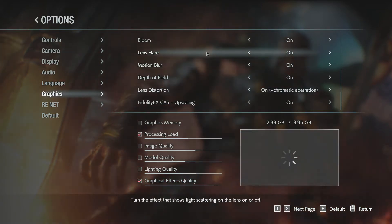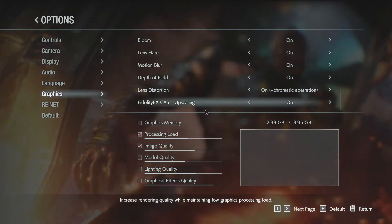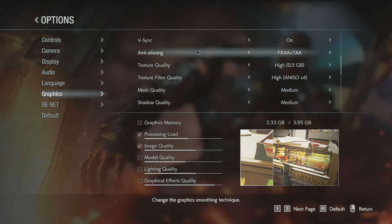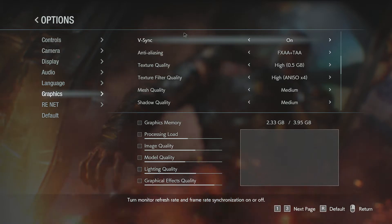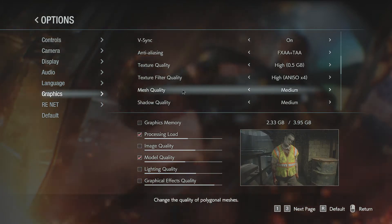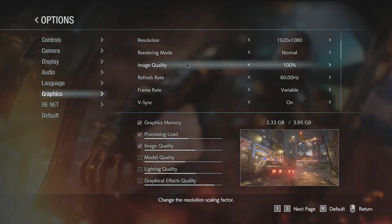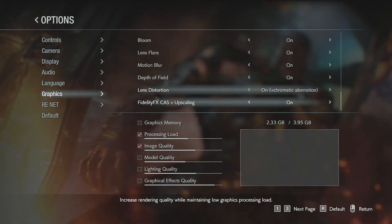Actually, at the very bottom it tells you what each setting does, so we don't even have to wing it. Anti-aliasing changes the graphic smoothing technique. V-sync turns monitor refresh rate and frame rate synchronization on and off — so basically if your monitor is at 120Hz but the game's capped at 60, it prevents screen tearing. In future, if we don't know a setting, we'll just check the description — write that down.